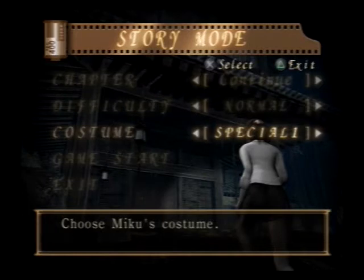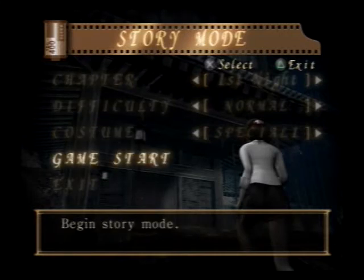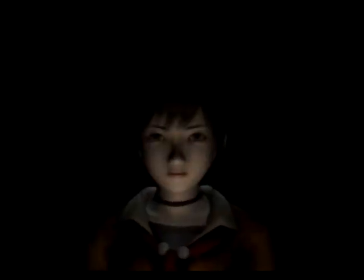We're going to start out with Special 1 — this is a costume — and First Night, because the first cutscene gives you a really good look at what Miki looks like. This one you unlock for beating the game on normal the first time. I forget what it actually is, but her costumes are really cute. It's a little brown jacket thing.